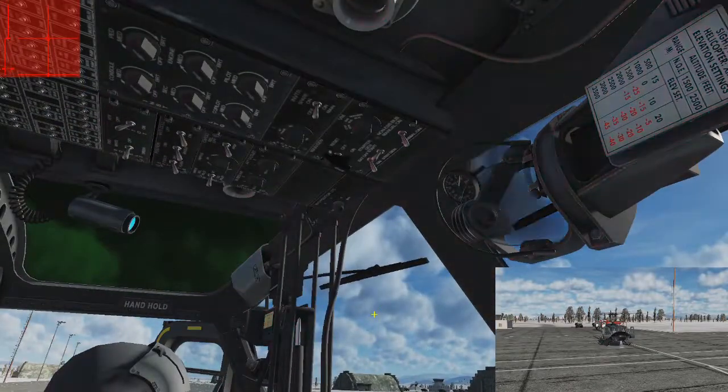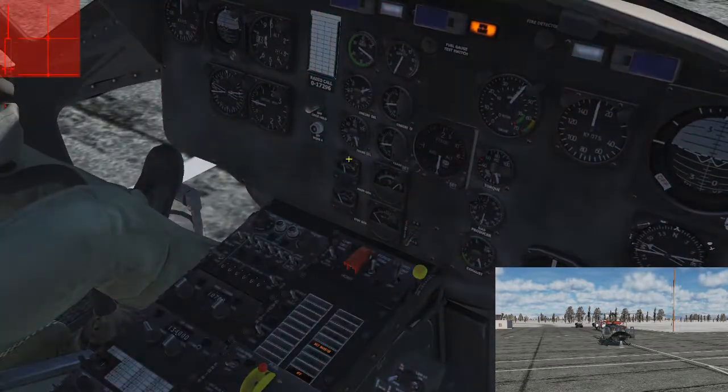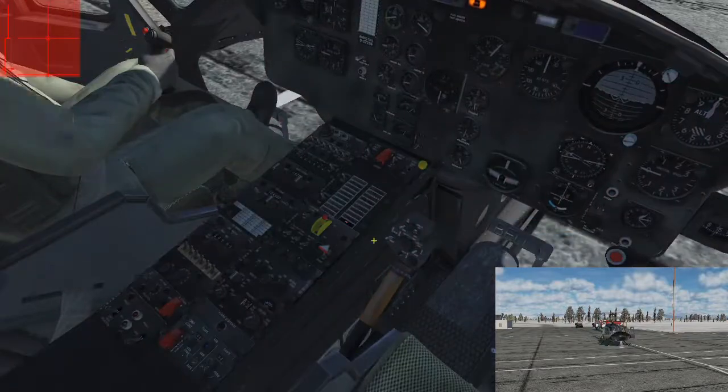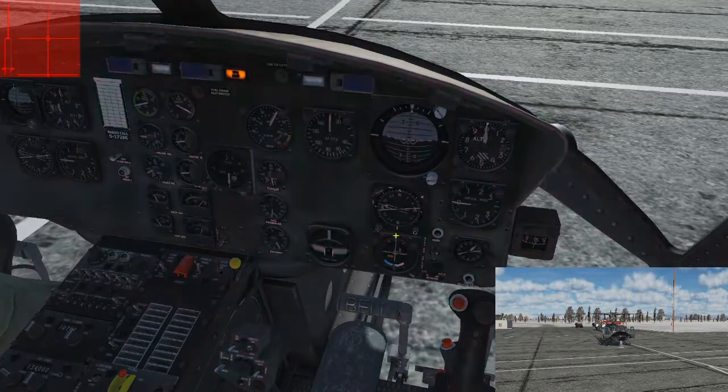We have power but instruments are still offline — the ASI is off, HSI is off, marker beacon wouldn't work, fuel quantity showing zero. Back up at the overhead, we're going to turn our inverter on — you can hear it kick on. We're also going to move our starter generator from start to standby, since we don't need to start the engine anymore. All the caution lights are off except the IFF — to fix that, right-click the master knob for the IFF. The IFF panel largely doesn't work in the simulation aside from multiplayer. With the inverter on, the ASI has kicked on, the HSI flag is gone, pressure indicators have kicked in, and fuel quantity is up. We're all good to go.